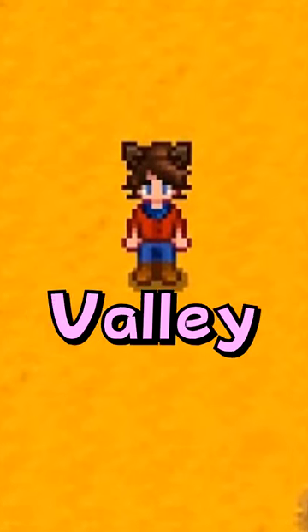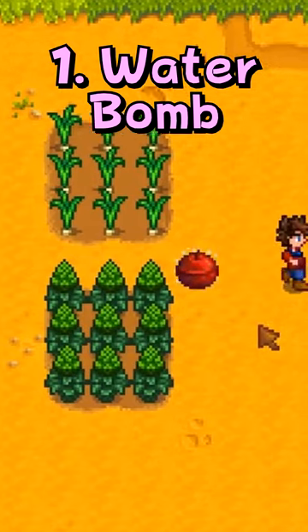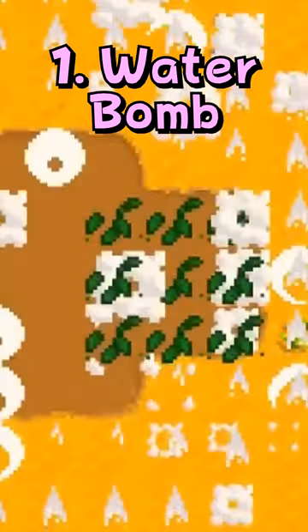Here's a fun mod for each skill in Stardew Valley. The Water Bomb mod was actually born of a joke where you would tell new players of the game that you could water your bombs to have them water your crops. And of course it would normally blow them up.